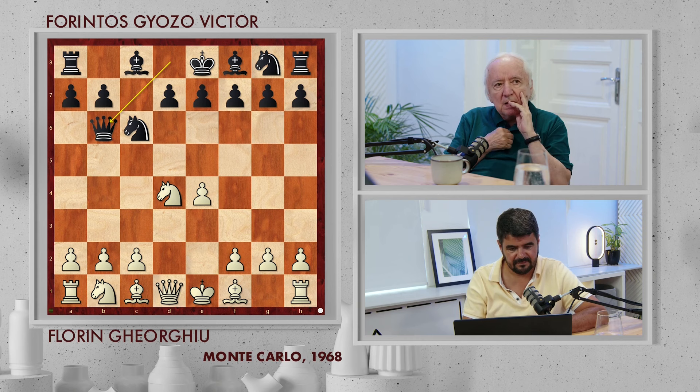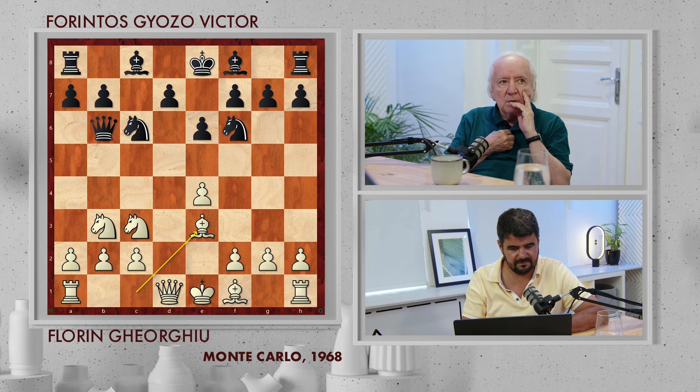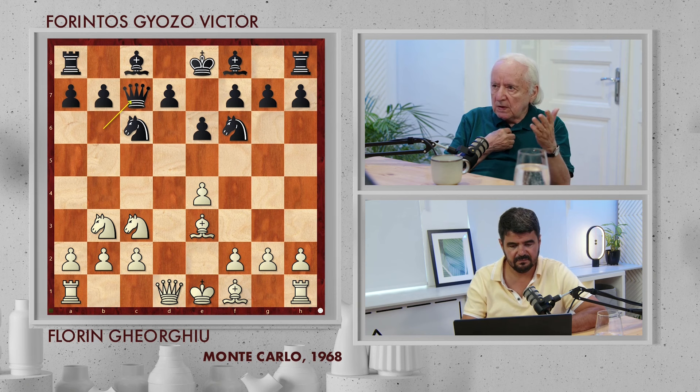Knight b3, Knight f6, Knight c3, e6, Bishop b3, Queen c6. And now I think I played immediately Bishop d3 or f4. What did I play? Bishop d3 — yeah.